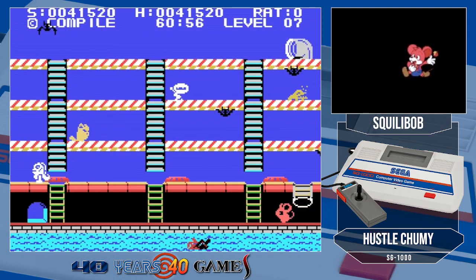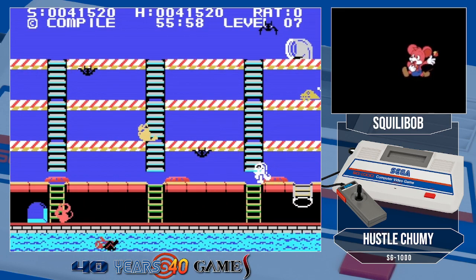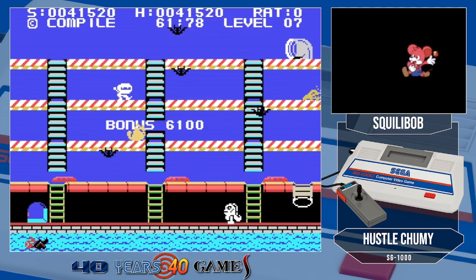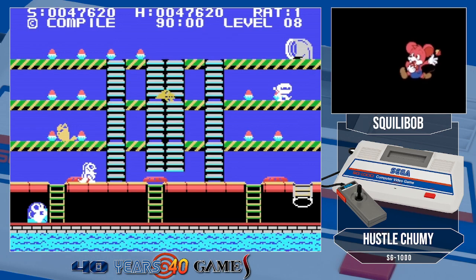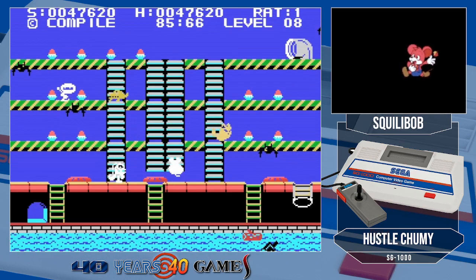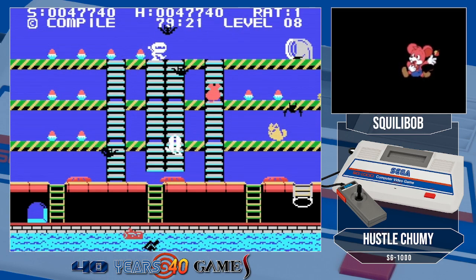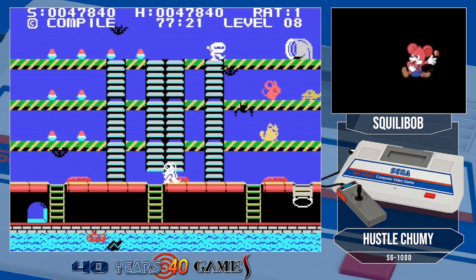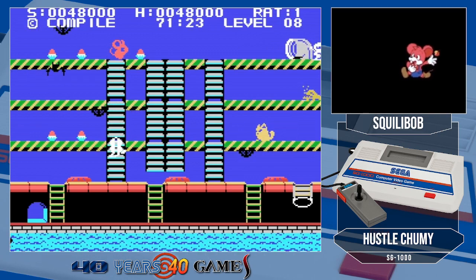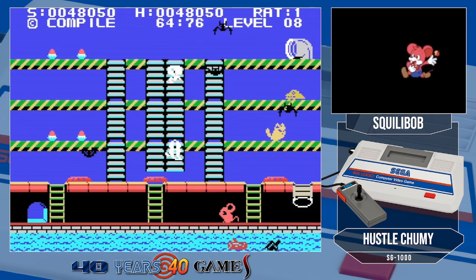There's one more level left before the loop. Hopefully we'll get through the next level. Sometimes you can't jump right next to the hole. The SG-1000 is quite a nice console — it's a shame that people don't give it the attention it deserves. Okay I'm gonna risk it and go this way before the alligator respawns. Let's deposit what we have. Any little problem like that in the speed run and the run is over.